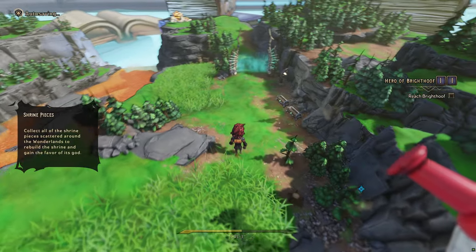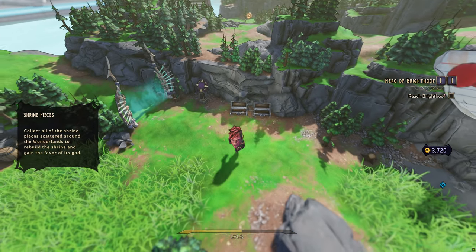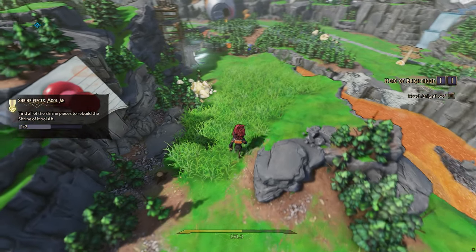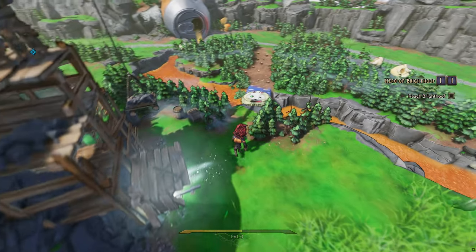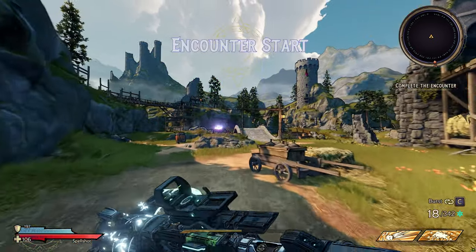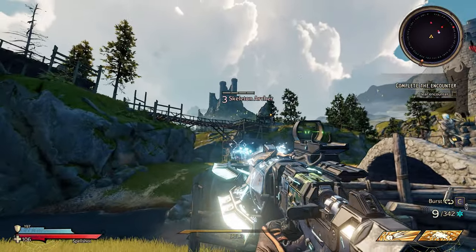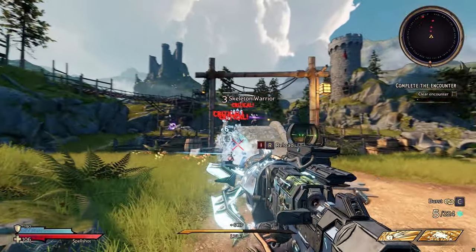We got a shrine piece and there's another mission on the other side where we'll get the other shrine piece — we can't go into this place just yet. There are occasional muggers, thieves, or robbers that appear on the map that you can fight, which is pretty cool. You can get more XP and unlock more stuff.